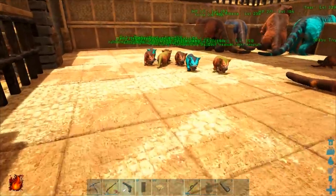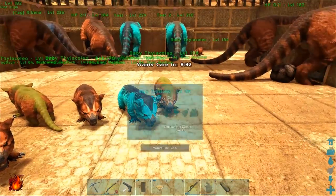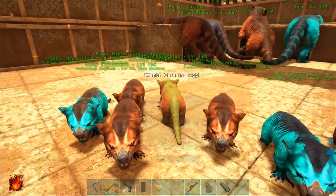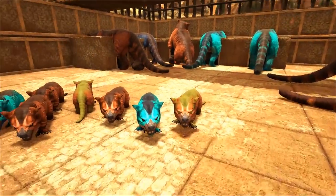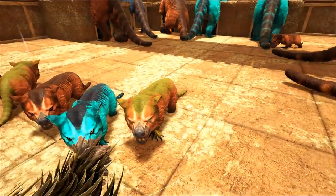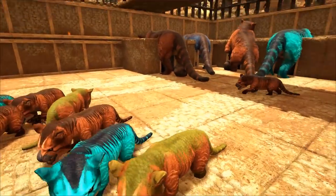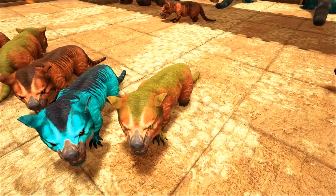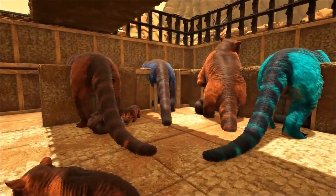If you are just breeding for color, I would keep any female regardless — except if it's got a color you don't want. You don't want to put a bad color back into the line, because even if it doesn't show up on the babies it's still going to be selectable from the tree as you're breeding. You could eventually get all the colors you want and then be trying to blend them into one dino, and then this baby poop color could just slam its way into the line and ruin your life.